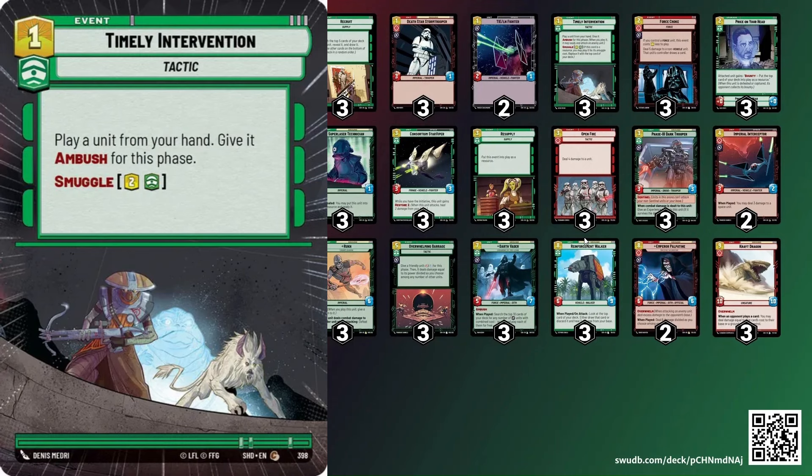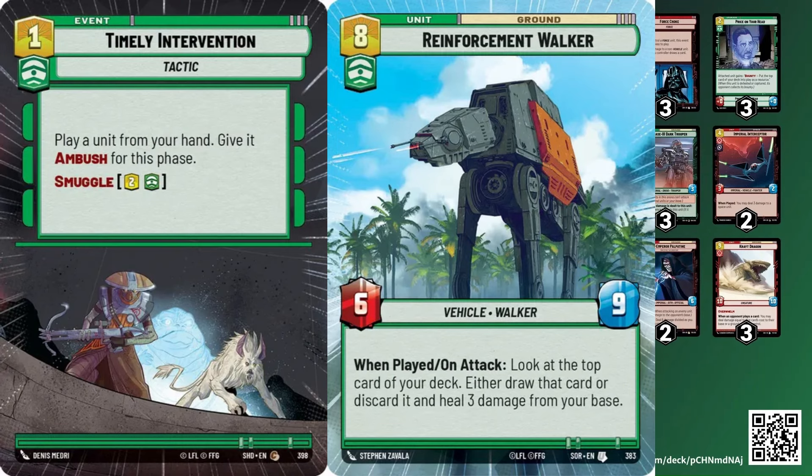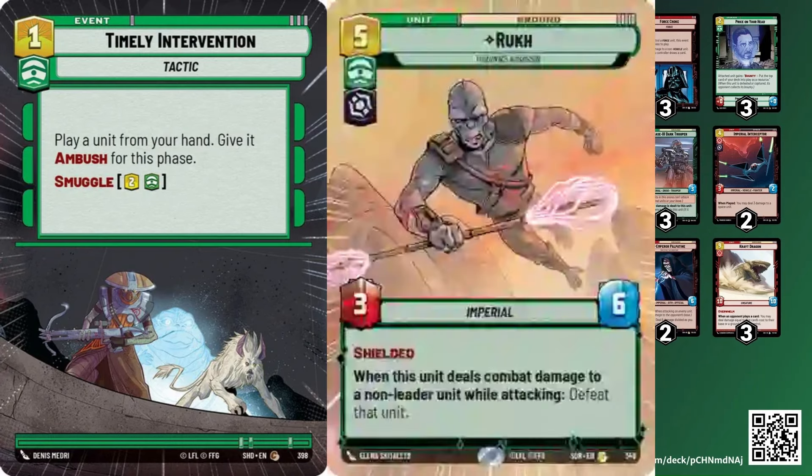It really changes the way that you think about how you're building your decks when you're playing green. For Darth Vader, what this does for me is it allows me — in addition to my removal like Force Choke, Open Fire, and Overwhelming Barrage — to use Timely Intervention at any time as a piece of removal. This allows me to benefit more from Super Laser Tech and feel more comfortable with the 25 HP base, because I have even more removal and it's cheap.